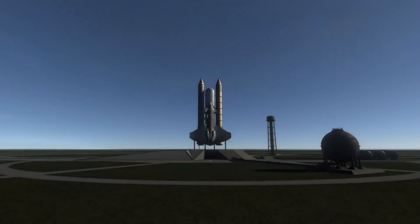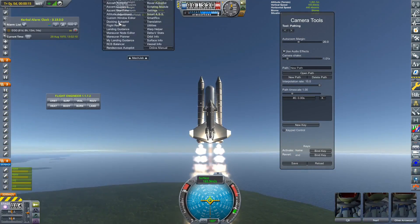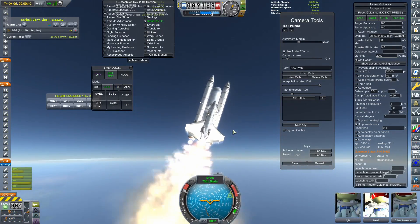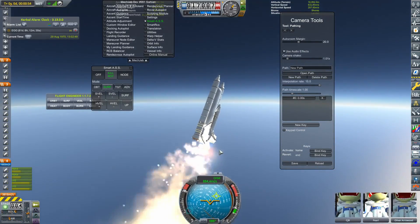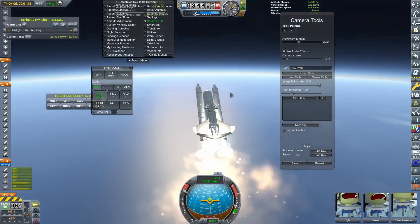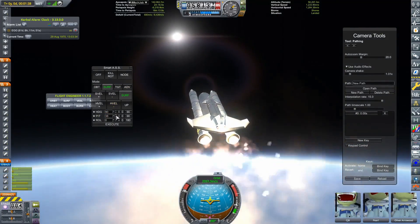This is actually the launch I managed to do on my own. I tried to use Ascent Guidance but noticed it wasn't working, so I turned it off and swapped to SmartASS to launch manually. I was a little concerned because the Longsword has all kinds of weird centre of mass and centre of thrust — it's not the easiest thing to fly, as you can see from me flailing around trying to get the correct orientation.